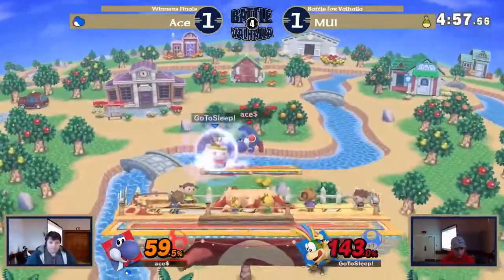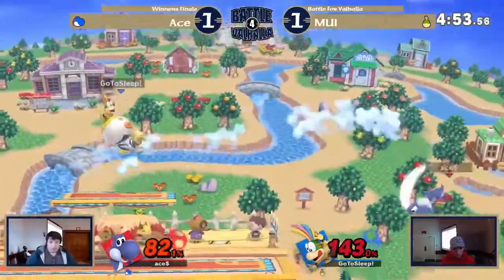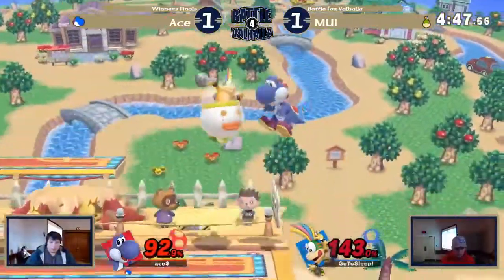I like how people are dropping shield for that. That will shield break. They know that. Yeah, but it can also kill — that's the toss up. Either you parry it, spot dodge, roll, or get hit.